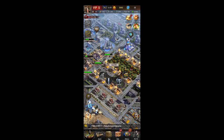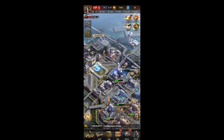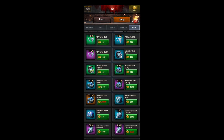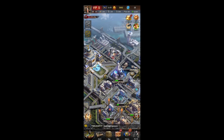Just keep your resource buildings up to par, especially mineral and steel. I don't do the oil and food as much because as you're attacking other cities you'll be getting plenty of oil and food. You can use your speed-up boosts and your production will have a bonus on it. As you can see, I've got 40 days of mineral mine production bonus so I just have that basically on all the time. You'll be getting those production bonuses from the black market.